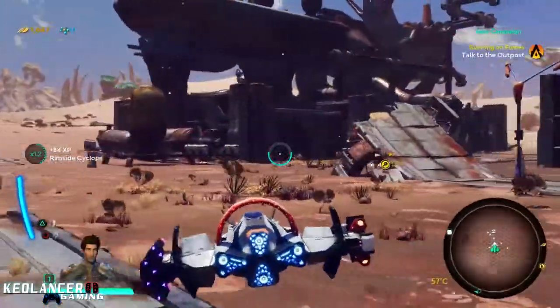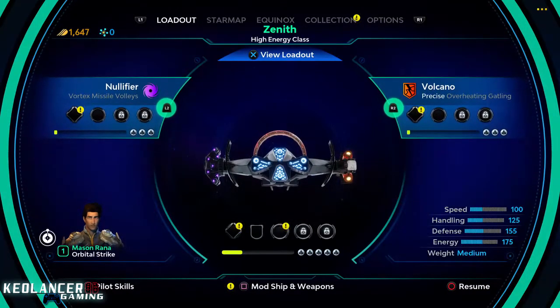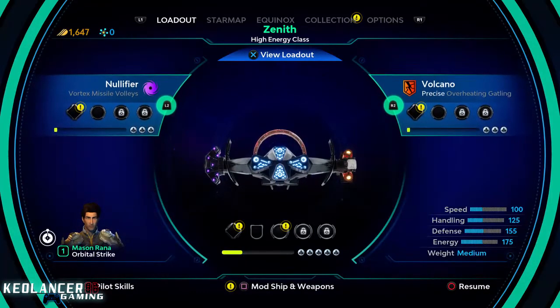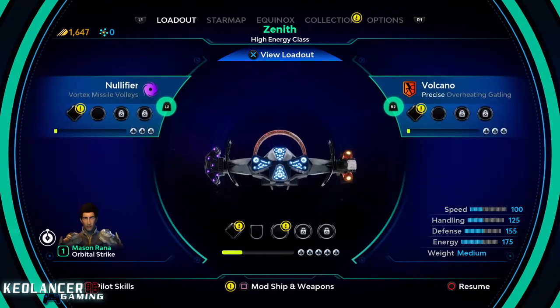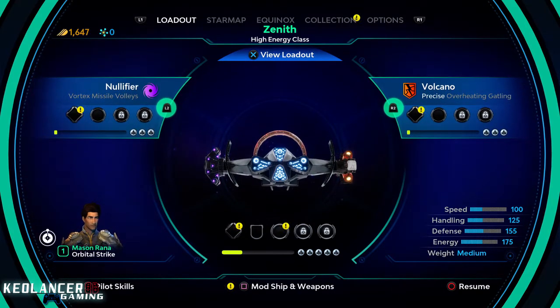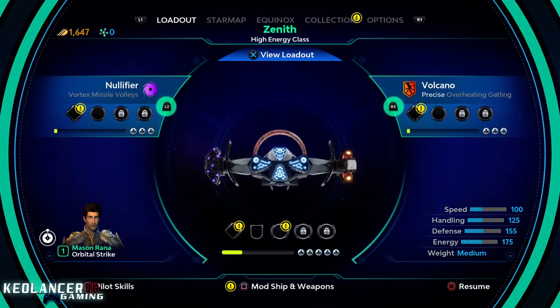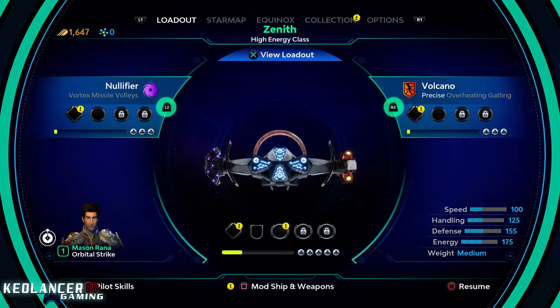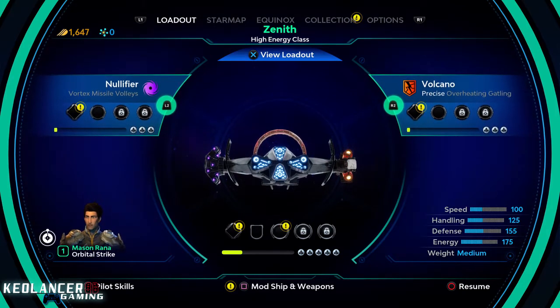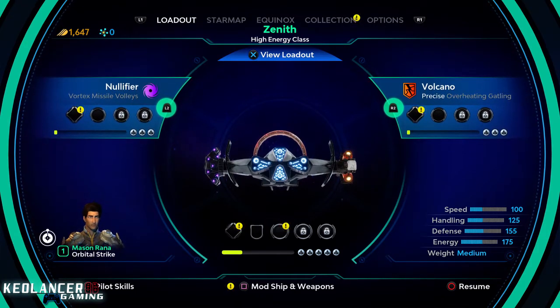This is my bread and butter right here — what I first started to use when I first played the game. Now, does it really matter what ship you use it for? No, not necessarily. You can use it for any ship in any situation. Personally I like this setup because I get to hold my enemies in place and slowly chip away at their health, especially if it's just one opponent or a boss-type enemy. I can use several barrages of missiles on them, setting up flame gravitation combos that slowly chip away at their health. I think that's very useful when you're first starting the game.